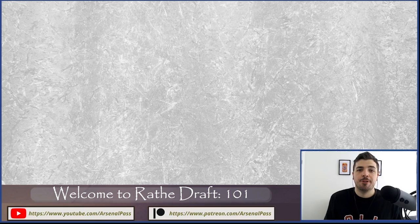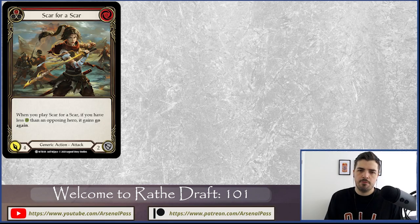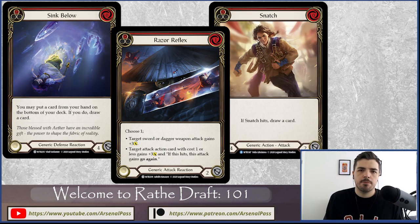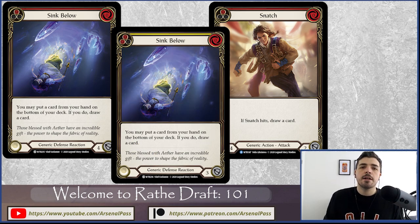What cards are we looking for early in the draft? If we're thinking generics and staying open — picks one through five — I'm looking at cards like Scar for a Scar red, a fantastic card that goes into basically every deck. Razor Reflex red goes into three out of four decks, keeping me pretty open. Snatch red goes into basically any deck. Sink Below red or even Sink Below yellow — very efficient, good defensive cards with an upside ability to filter a card through.